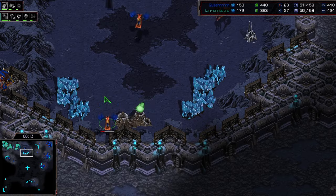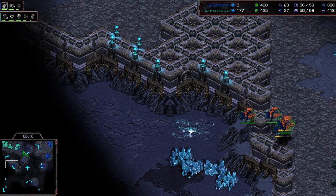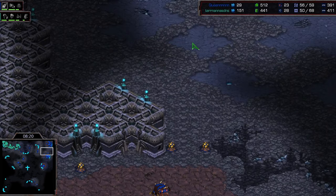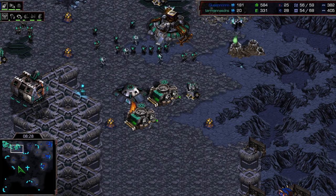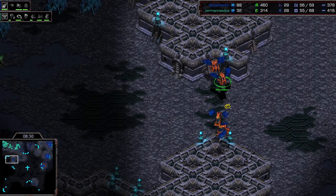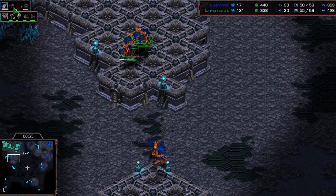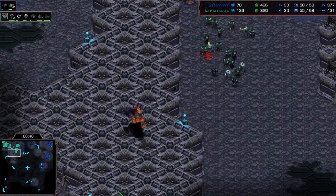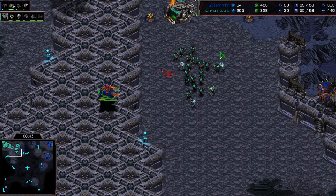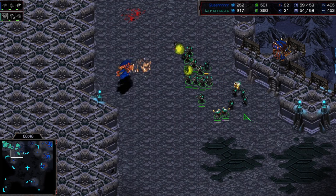Pulling out the damaged mutas is kind of a sign we might be seeing him go directly into guardians. I said he probably wasn't going guardian with that plus-one attack, but maybe he is — we've already got the queen's nest on the way and no evolution chamber. Queen is not typically the type of player who goes into guardian play. But wait — he does have a hydralisk den. I missed it completely. A lurker is on the way — I got excited there for a second.